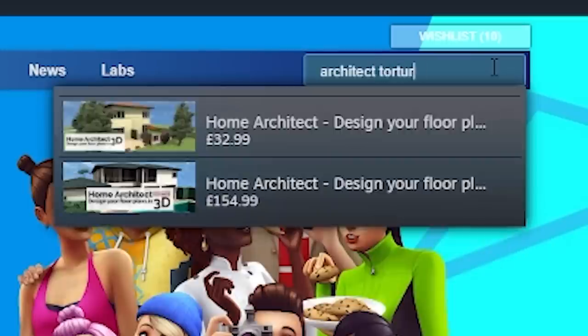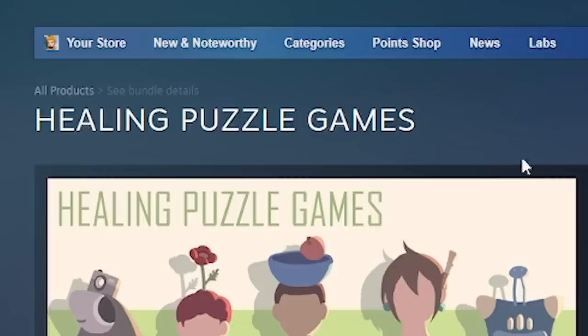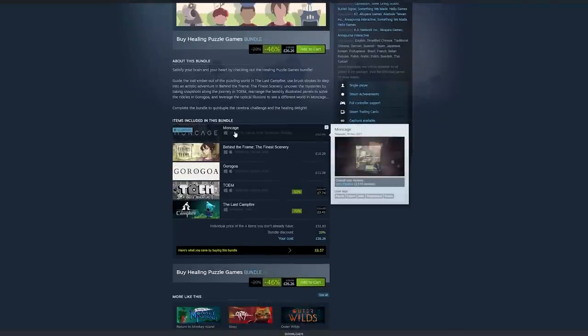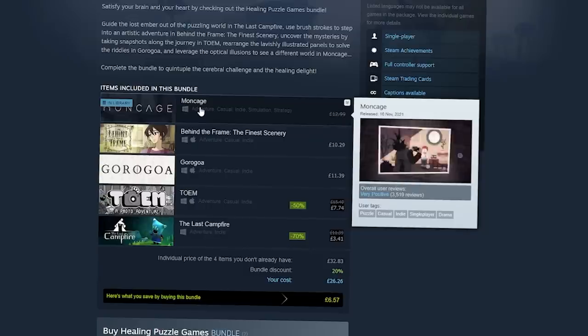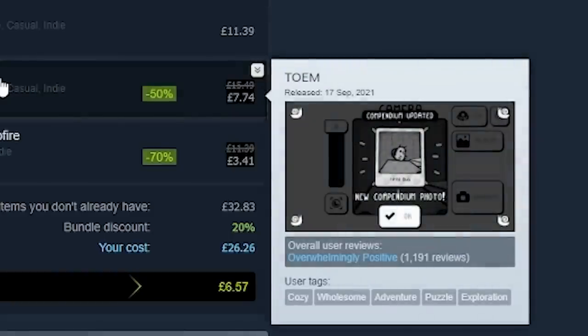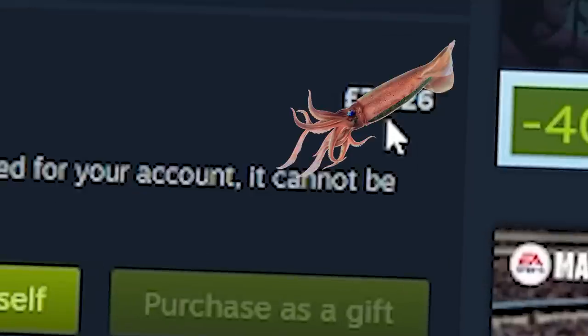While searching through my favorite game genre, I happen to come across something quite different: healing puzzle games. You guys know I love puzzle games. One included in this bundle is Moncage, one of my favorite puzzle games. This comes with four more and hovering over all of these, they are all overwhelmingly positive. So I quickly snapped them up for a bargain rate of 26 quid and then loaded up Gorogoa.